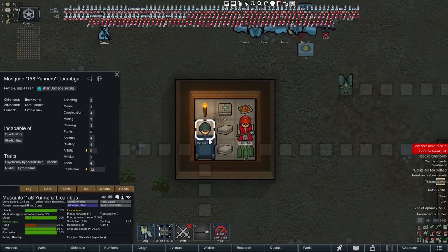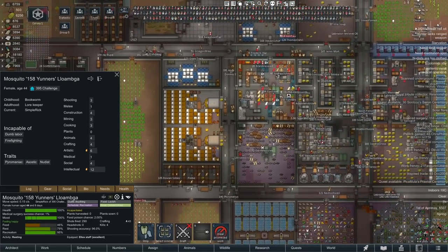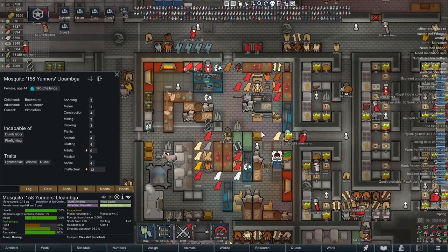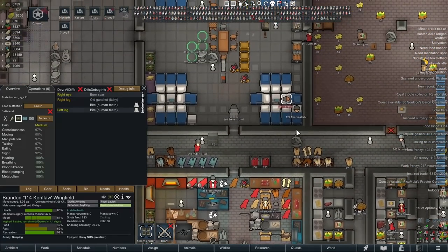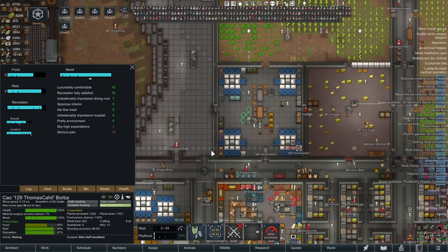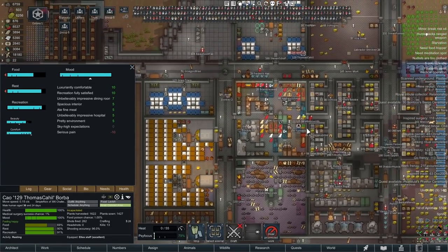In this live save, Yunners was the first meat beacon — positioned around the crafting area to affect a large chunk of the base. Unfortunately it doesn't affect prisoners; the mood beacon only affects members of your own colony side. Thomas was a lucky find — they got shot in the brain by a bow, reducing them to 30 consciousness, and already had scarring reducing them to 23. We just stuck in a harmonizer and sensitizer and they were good to go. The hospital is double-covered by both Yunners and Thomas, so Ken over here is getting a plus 31 mood bonus. No one in my hospital is ever going to break.